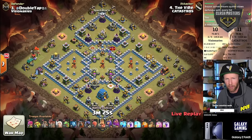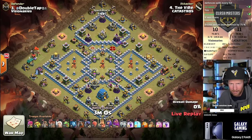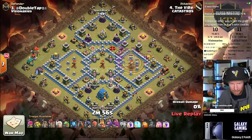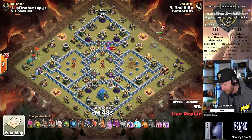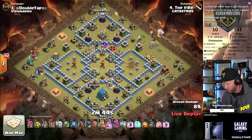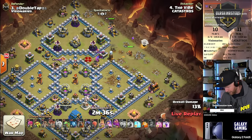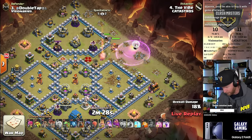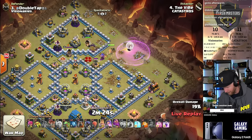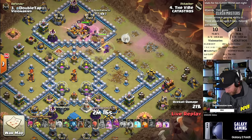The Vibe is in with a zap queen charge into lalo. Looking at a 14-building split between the teams right now, that sets the bar at 87 percent — if he hits 87 percent, Katastros will win this grand finals. But if he misses and Visionaries can triple and steal it from him... it's a decently high bar, but Town Hall 12 can be a little bit easier at this level. The closer means he may have gotten a base he wasn't super comfortable with.